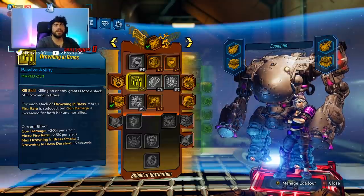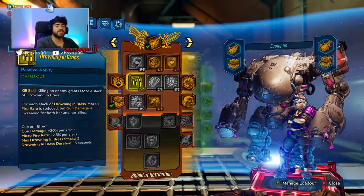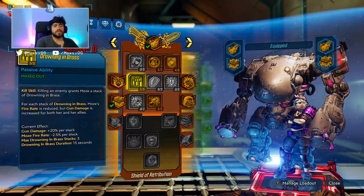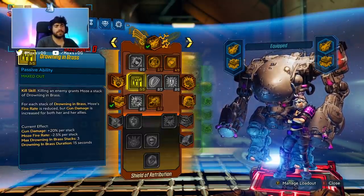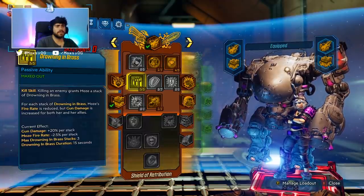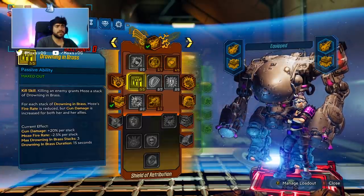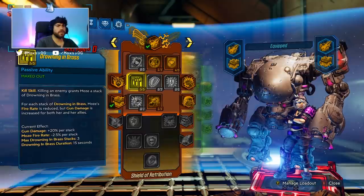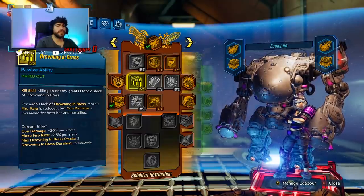Drowning in Brass with Iron Bear has two properties: one, it only applies to the left hand; and two, you don't get stacks from when you were on foot as Moze. So if you have three Drowning in Brass stacks and hop into Iron Bear, those stacks still appear in your HUD but you don't get the damage bonus from them — you have to restack Drowning in Brass while in Iron Bear. That applies to your left arm; your right arm is entirely unaffected. Interestingly, if you stack Drowning in Brass while in Iron Bear and then get out, Moze instantly benefits from those stacks.